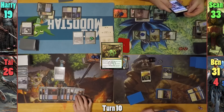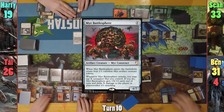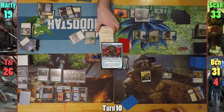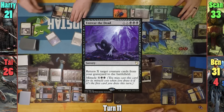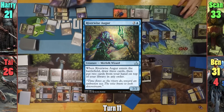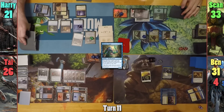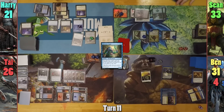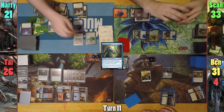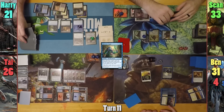Tal plays an Island and casts a Mere Battlesphere, then passes. At the end of turn, Harry activates the Satchel, revealing Entreat the Dead off the top and gaining two life. Harry draws for turn and miracles Entreat the Dead, bringing back Knights Incarnate, the Djinn, and Riverwise Augur, drawing three and putting two back. Harry plays a Command Tower as land for turn, and flickers the Riverwise again with Aminatu, basically brainstorming once more.